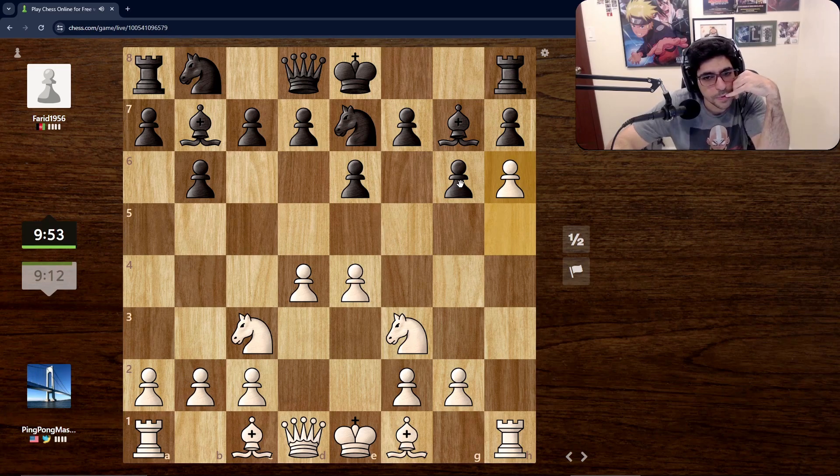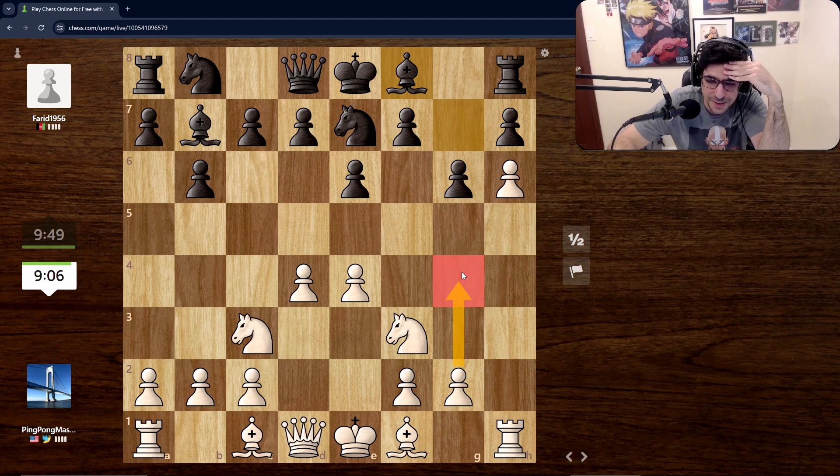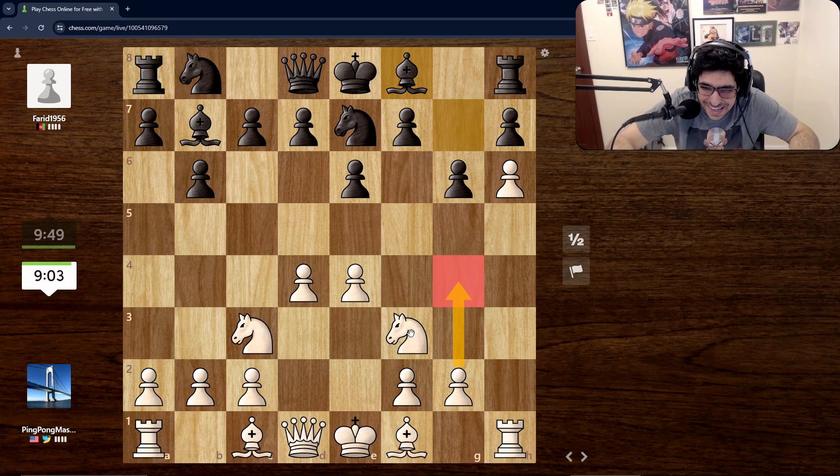What happens if we come here? We attack the bishop and he comes to the side — we can come here. Yeah, I think we're gonna attack the bishop. I like that idea. These are defended — wow, oh my god, we're pushing him so far back. I'm tempted to even go with this. Okay, this is definitely winning for us.